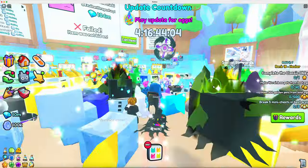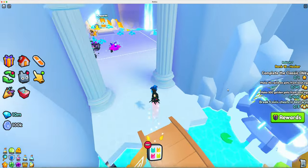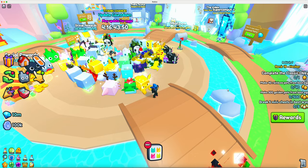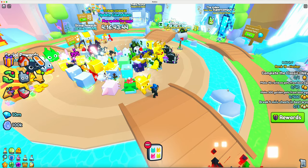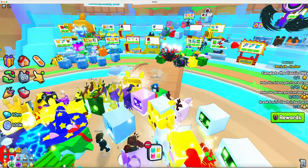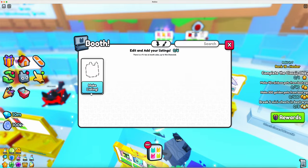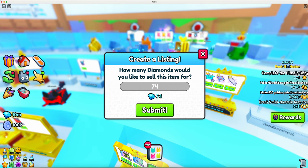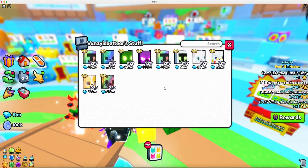A huge golden shiny kangaroo — oh my gosh, my dream — titanic. Also, if anyone has a titanic pet and will let me borrow it for a video, put your username down in the comments. Right now the golden shiny kangaroo is selling for 727 million. Let's go ahead and sell it for 740 million. That's a big profit.